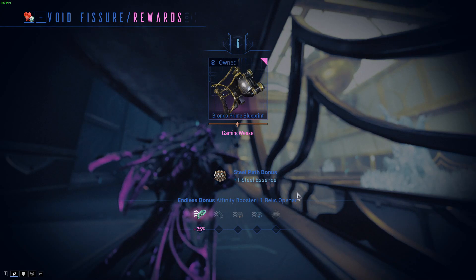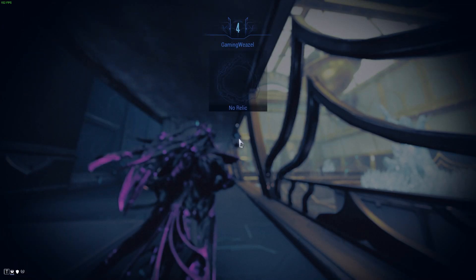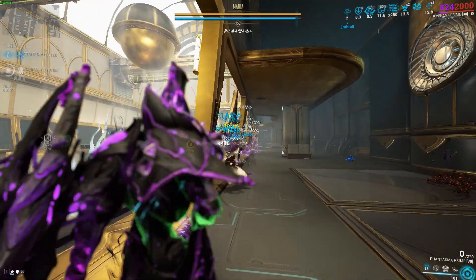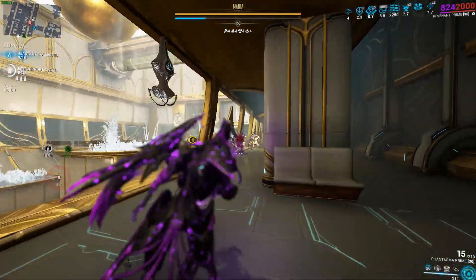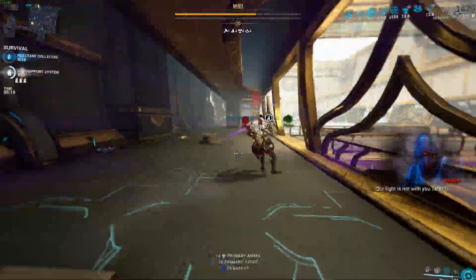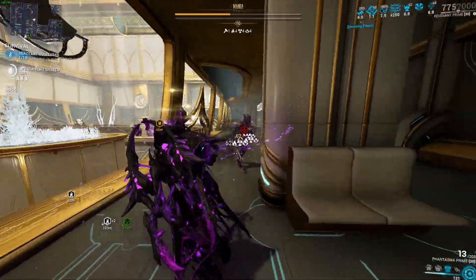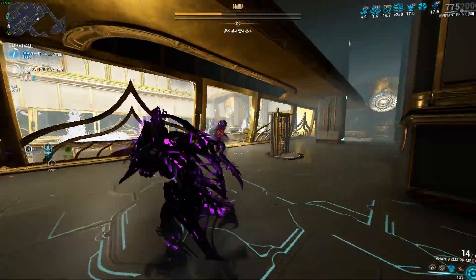Sometimes there's a hiccup when playing Steel Path — specifically when running into acolytes. This weapon performs really poorly against acolytes; acolytes just decimate it. Honestly if you're using this weapon in Steel Path against regular enemies, it's amazing — Eximus units, not a problem, any other enemy, not a problem. But against acolytes, this weapon can basically be thrown in the trash, because it is completely useless in that aspect.